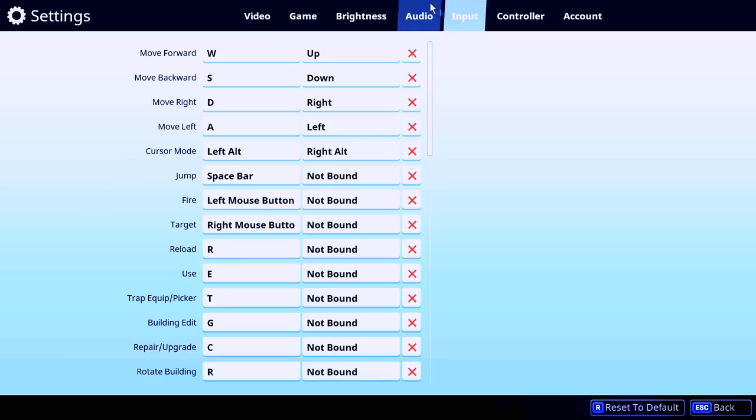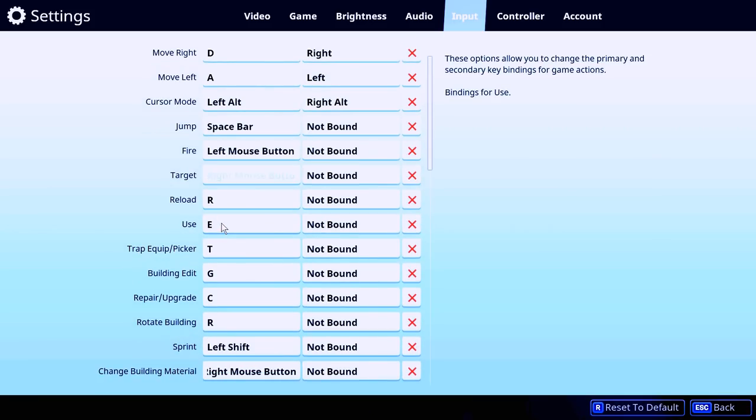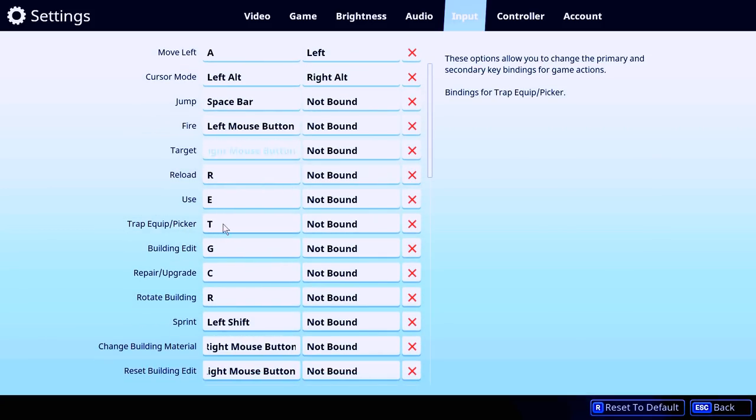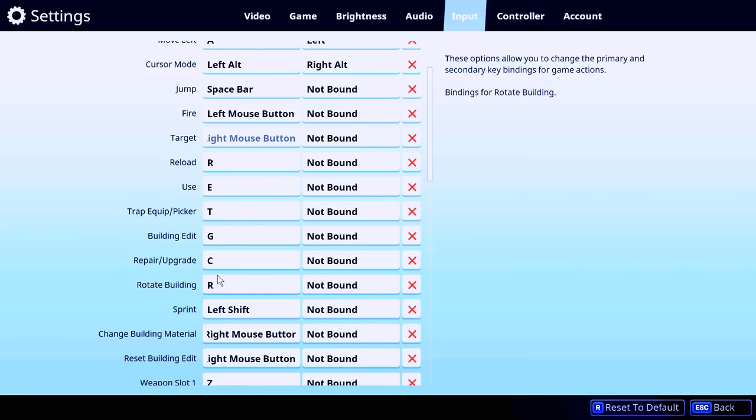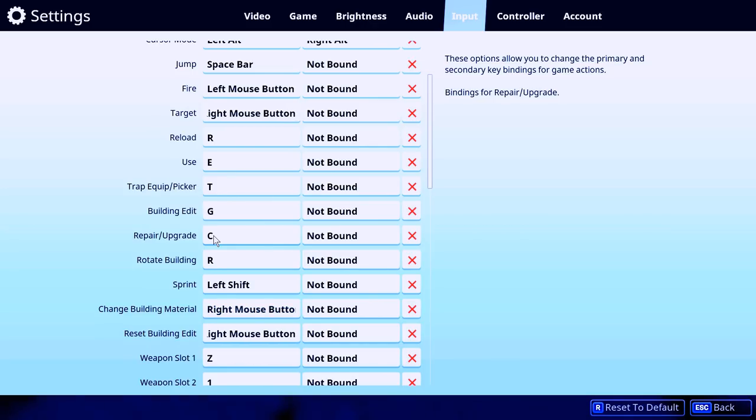Let's jump into the full keybind list. Movement is default — W, A, S, D. Left ALT for crouch area, spacebar for jump, left mouse to fire, right click to aim, E to reload and use, T for the ping marker, G for edit building. Repair and upgrade is C — by default it would be F, but I use F for roof, so I moved upgrade to C.